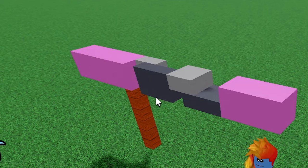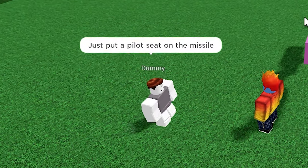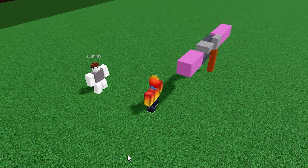What are these for? Well, the first servo lets you go up and down, while the other one makes you go left and right. Just put a pilot seat on the missile. Dude, it's a missile. It explodes.